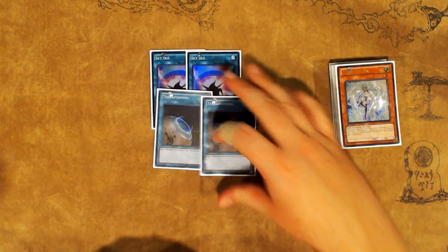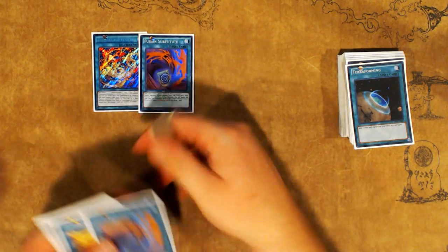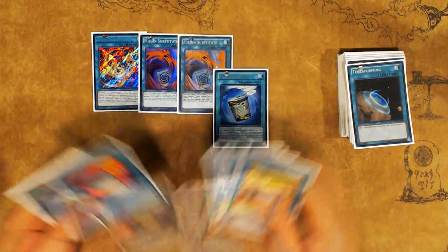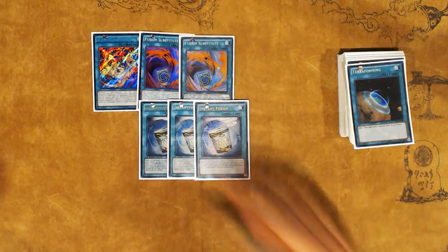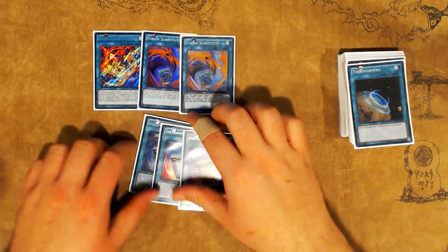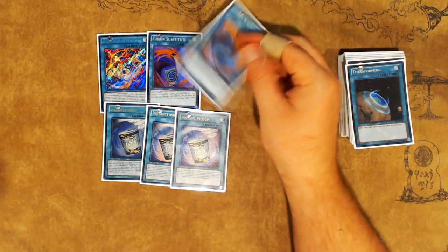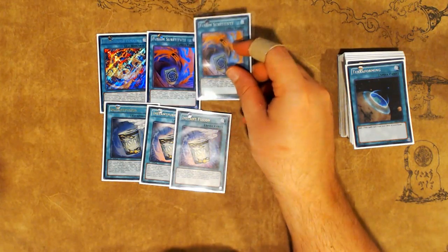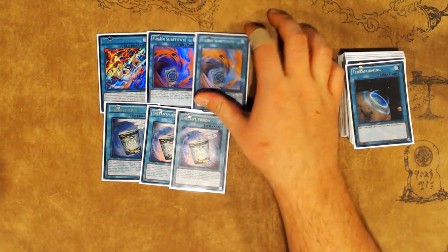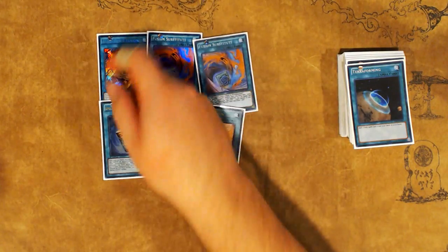For spells: two copies of Sky Iris and two copies of Terraforming, so you can see them a decent amount of the time — Terraforming is just great to draw with Abductor. For Fusion-based cards: one Odd-Eyes Fusion to search off Sky Iris, two copies of Fusion Substitute, and three Instant Fusion. Fusion Substitute has a really interesting interaction where you can use it to summon Odd-Eyes Vortex Dragon multiple times in a game. You can Odd-Eyes Fusion into Vortex Dragon, and if it dies, you can Fusion Substitute things you Pendulum out — like Odd-Eyes Light Phoenix and a Sorcerer — to bring back Odd-Eyes Vortex Dragon, and if you have Fusion Substitute in grave you can banish it, shuffle it back, and draw a card.